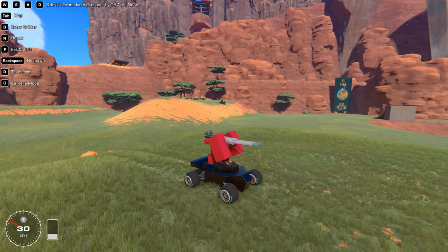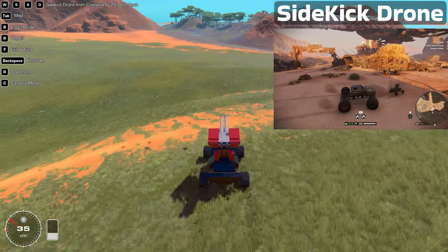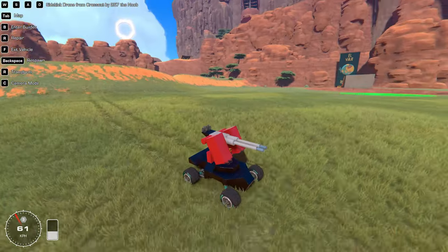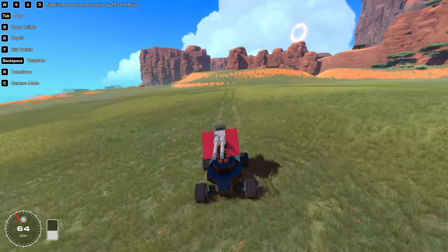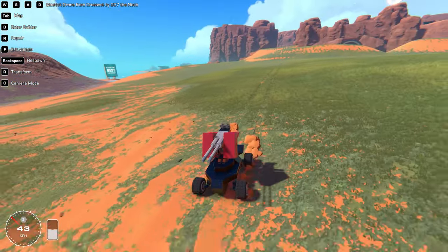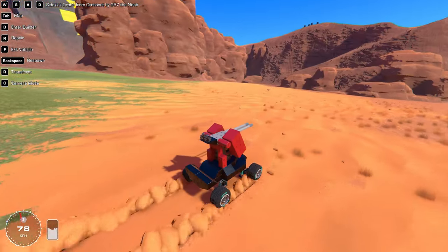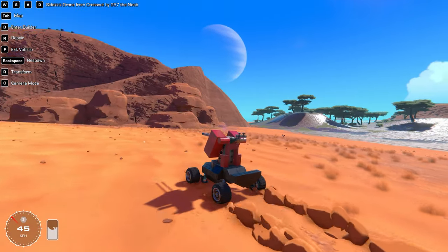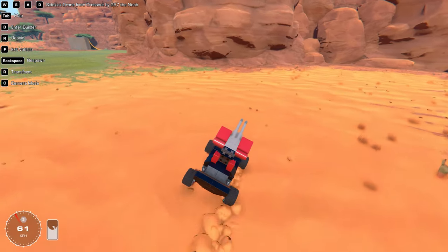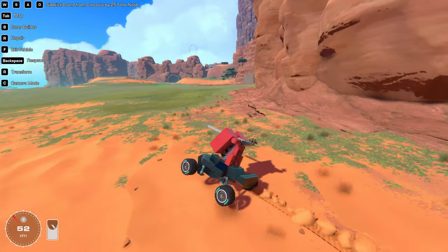The first creation is a Sidekick Drone by 257 the Noob. The Sidekick Drone in Cross Out is a drone you deploy that automatically fires at enemy players, and this looks really accurate. The only improvement would be adding two smart cannons in the front so it can actually fire, and maybe a rotating servo so the gun could shoot. Oh, it does wheelies too!